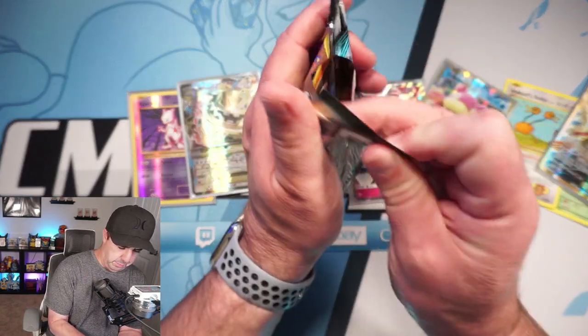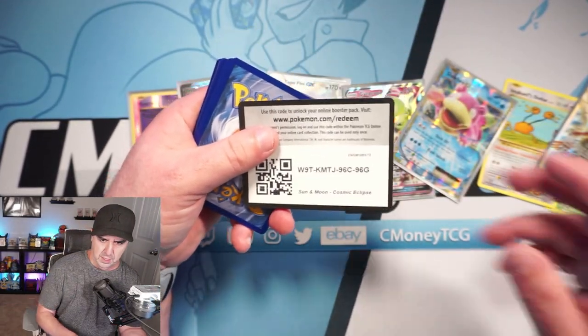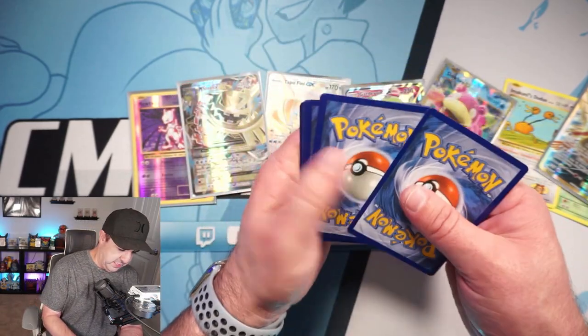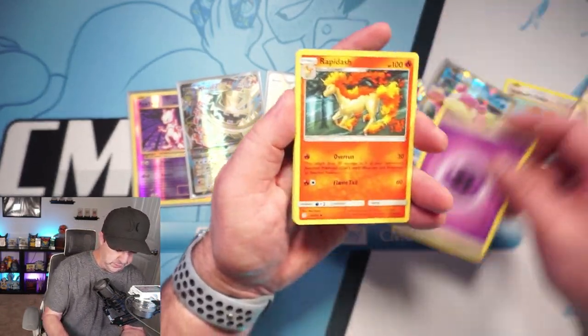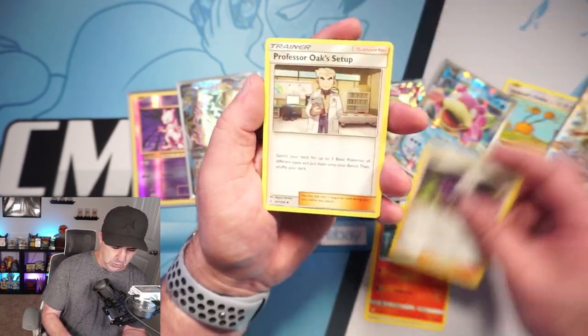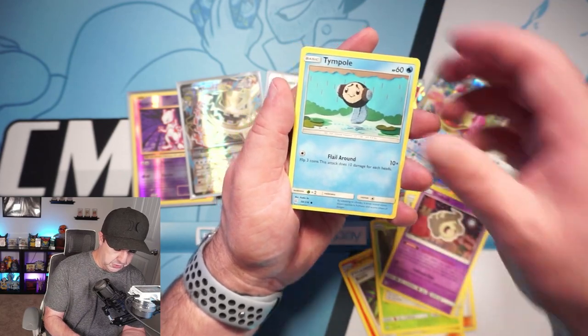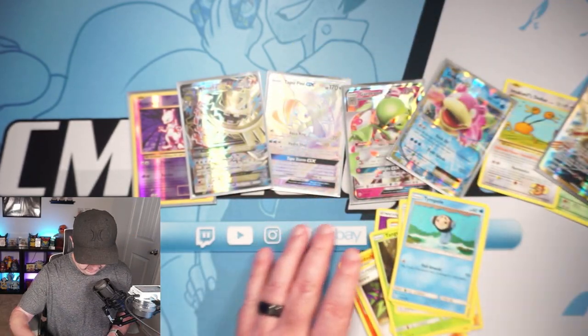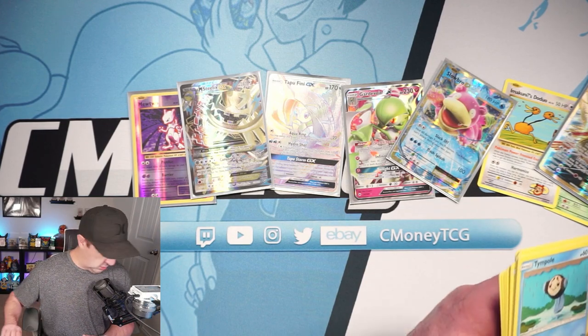Let's get into the cool packs here — we get Cosmic Eclipse, Burning Shadows, and Evolutions. Very cool assortment of packs. I'm very impressed with this box. This is Cosmic Eclipse — chance of that Rainbow Charizard and Braxien here, among the other character cards. That Pikachu card is rapidly rising in value. Lots of cool stuff in Cosmic Eclipse, but not today — not for us today. That's just fine.